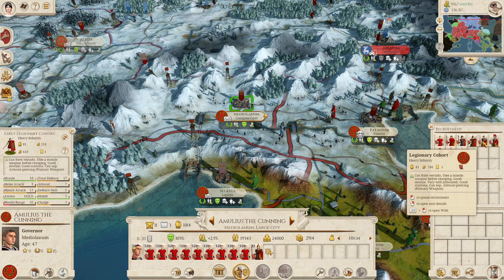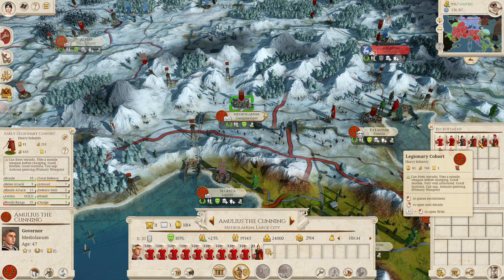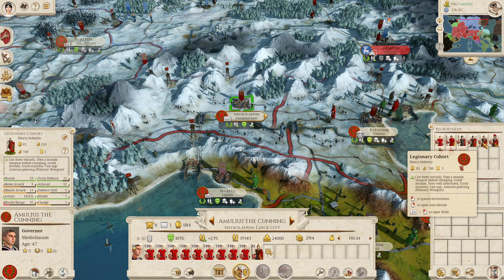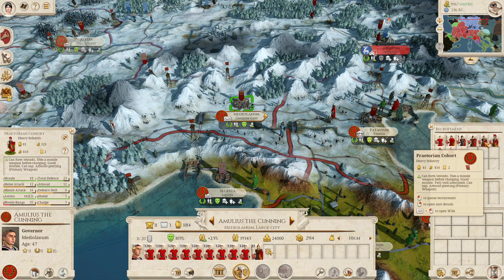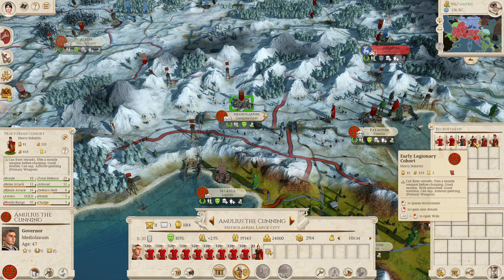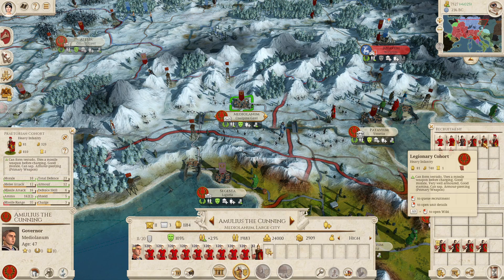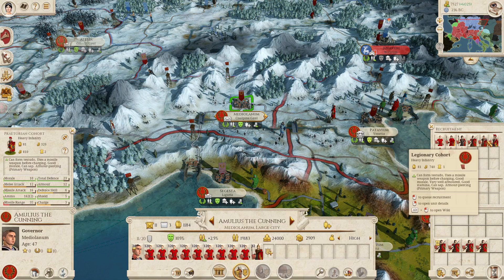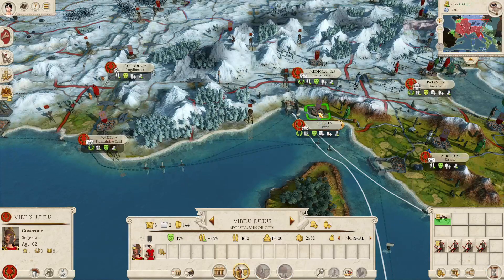Interesting. What are the stat differences on these guys? 10, 17, 9 - then 10, 22, 9 - then 10, 23, 12. I think I'll stick with these guys for now. The other variants are so much more expensive - not massively, but they're a good bit more expensive and the stats aren't that much better proportionally.